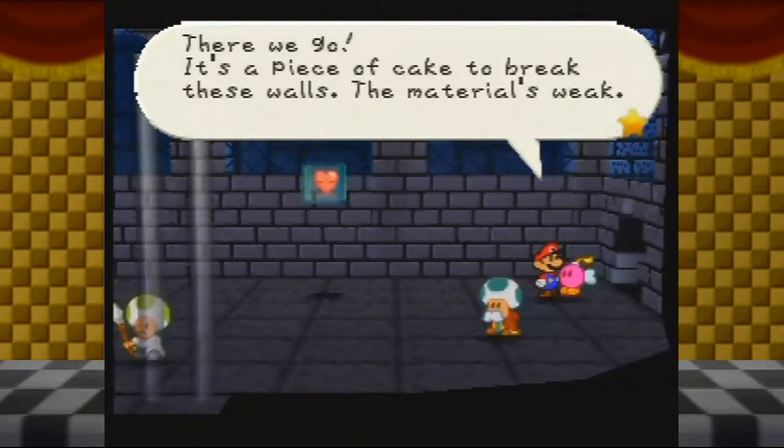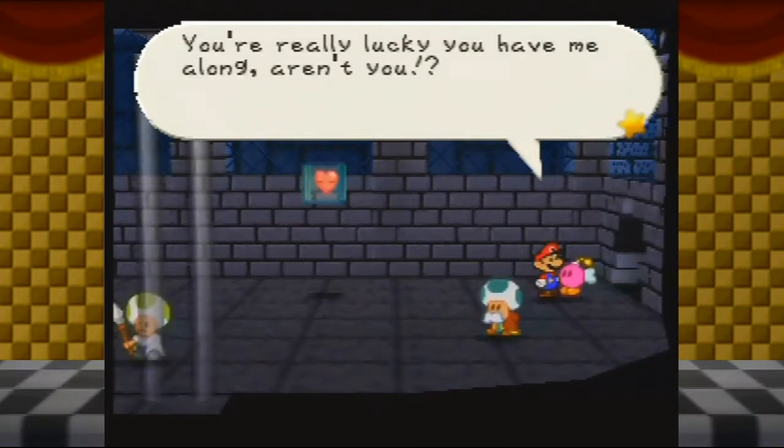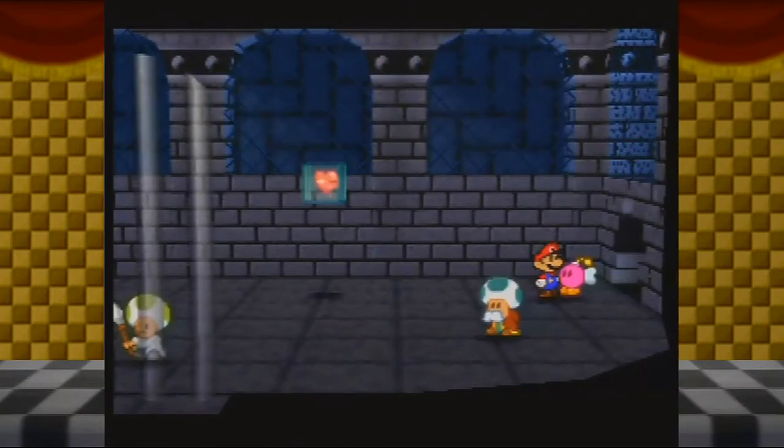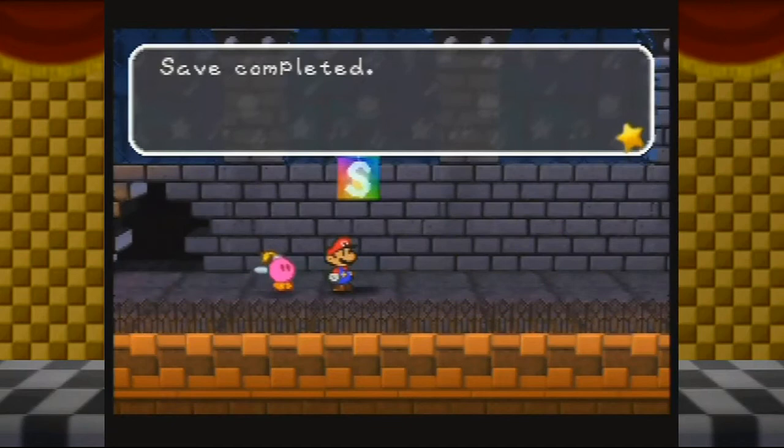There we go. It's a piece of cake to break these walls — the material's weak. These are much easier than the walls of Koopa Bros. Fortress. You're really lucky you have me along, aren't you? I find it very interesting that you had some dialogue just then. Okay, let's see — where do I go from here?